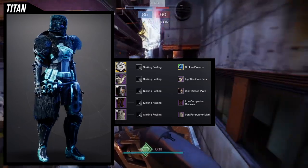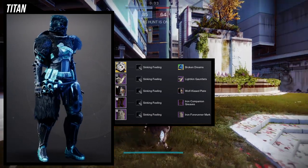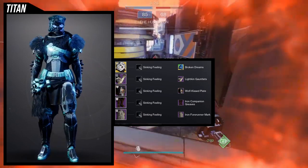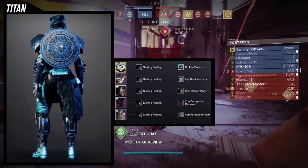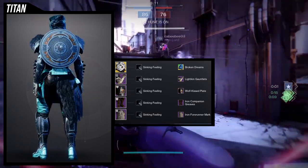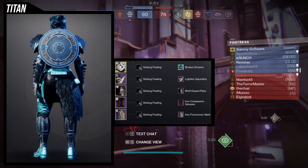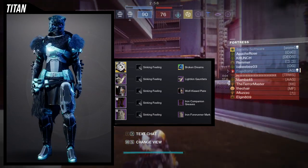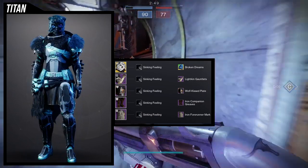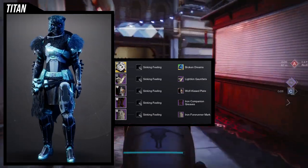For the example set I went with a really different look using the Sinking Feeling shader — something out there and also new. For the arms, Light Lichen Gauntlets with the Wolf Kiss Plate for the chest. I'm quite surprised that Sinking Feeling gets all these pieces into one cohesive color, which is a big feat because the chest piece usually takes an off-color. For the greaves, Iron Companion Greaves with the Iron Forerunner Mark — the Iron Companion Greaves has no hip plate on the left side, so marks that cover that side look really cool.